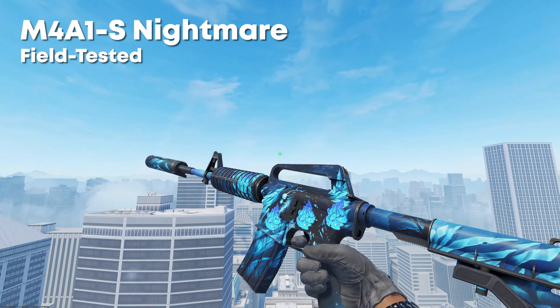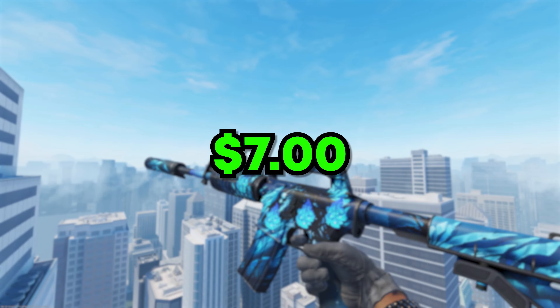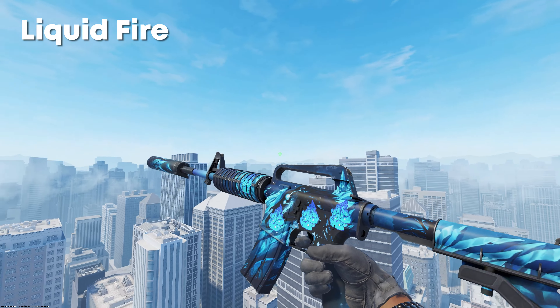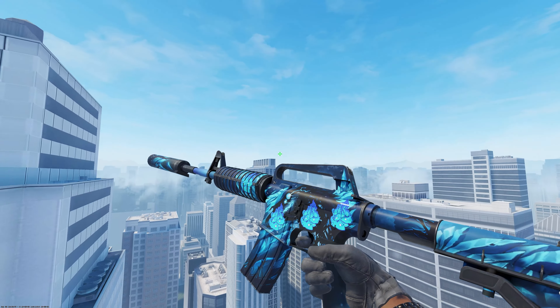In the number 9 spot, for anyone who likes blue skins, we have the M4A1S Nightmare in Field Tested, which you can get for around about $7, along with four Liquid Fires. The stickers are kind of expensive, and the craft ends up being around $17. But you just really can't go wrong with it.